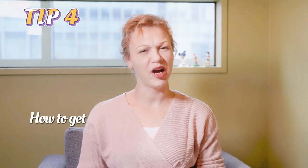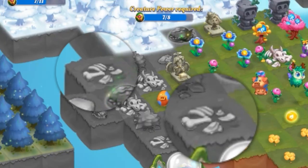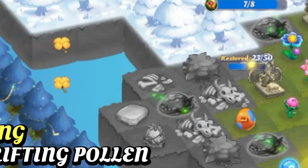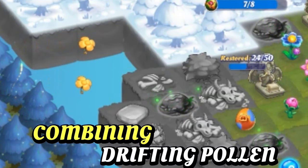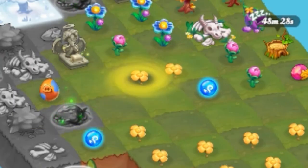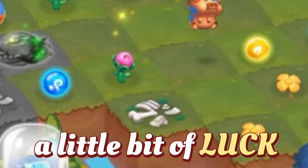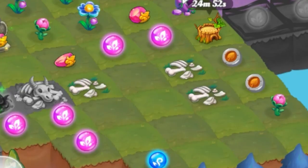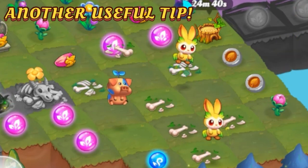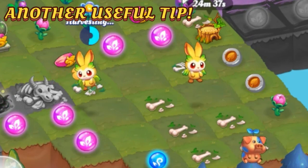Fourth tip: how to get piles of bones. Did you know that the piles of bones found on newly unlocked territory are not only available on barren land? You can also get them by combining drifting pollen — those little yellow flowers that float over your meadow. Just merge three or more of them and with a little bit of luck, a pile of bones will appear nearby. You'll get more bones out of that pile if you let the creatures harvest it first, and only tap it when it's in the smallest state.